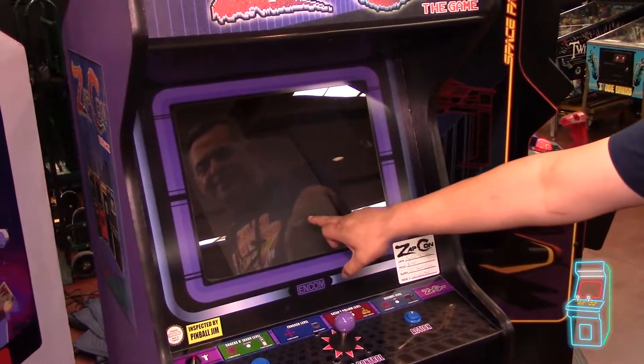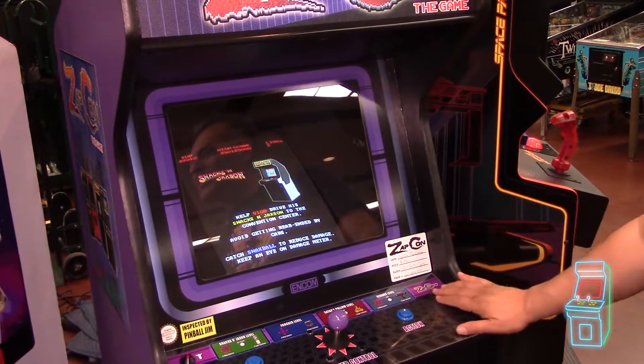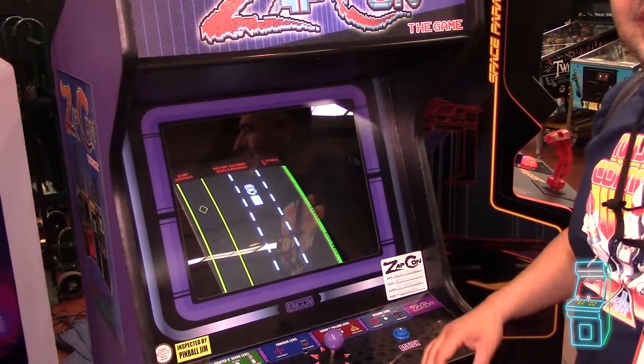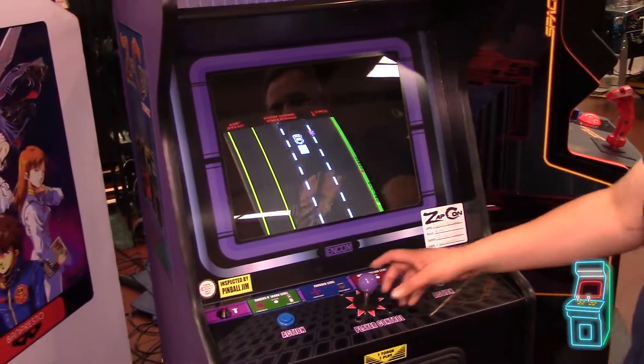If you beat a level, you notice the one at the bottom was missing — if you beat a level, you complete it, and you don't have to worry about it again. Once you beat all four levels, you then get to a secret bonus level five, which is a pinball level, because obviously all your games are at ZAPCON already.